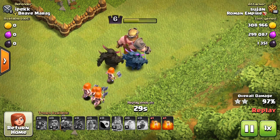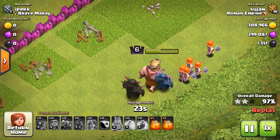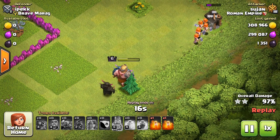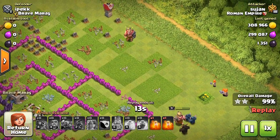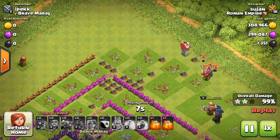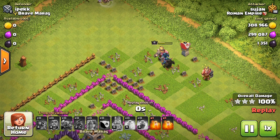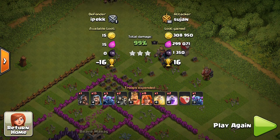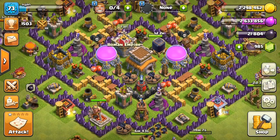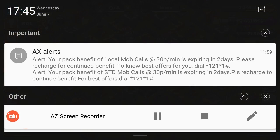You can see I still have 5 Valkyries, 2 PEKKAs, one level three PEKKA, and my king with half health remaining — so many troops are left. You can easily defeat this kind of base and collect the loot. See the loot I gained — it's more than what I spent on training, and by getting 100% I also receive the bonus. Please like and subscribe. Thank you for watching.